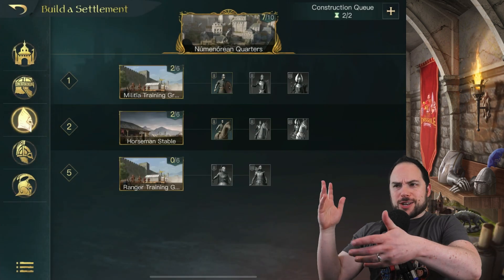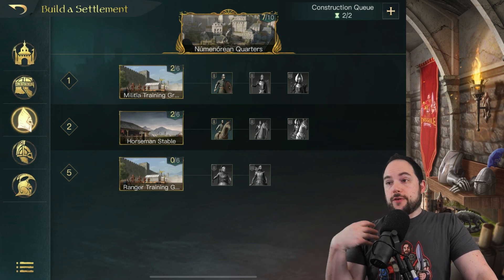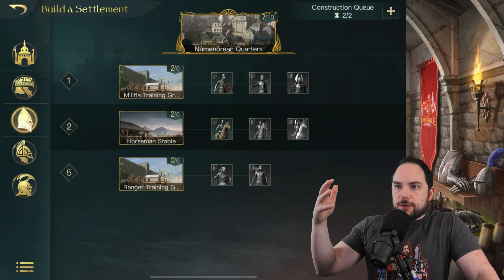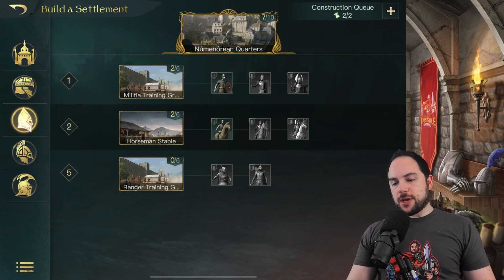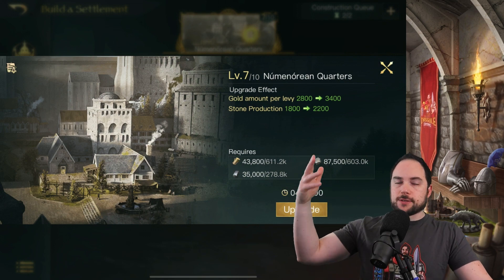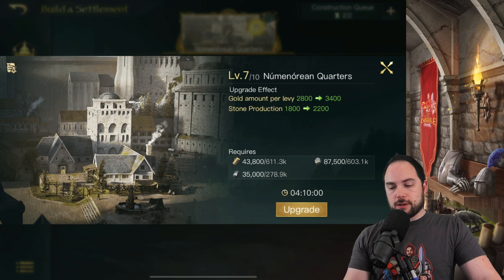You might be wondering: why would I train these other unit types? Well, there are commanders that benefit from different unit types. Even though I'm Erebor and interested in dwarves, I might have a commander in a later season that really benefits humans, and I might want to go all in on that strategy. So it's important to unlock these quarters when possible as your main hall levels up, and to continue upgrading them aggressively — especially right when you unlock them — to get all of the levy bonus and production bonus.